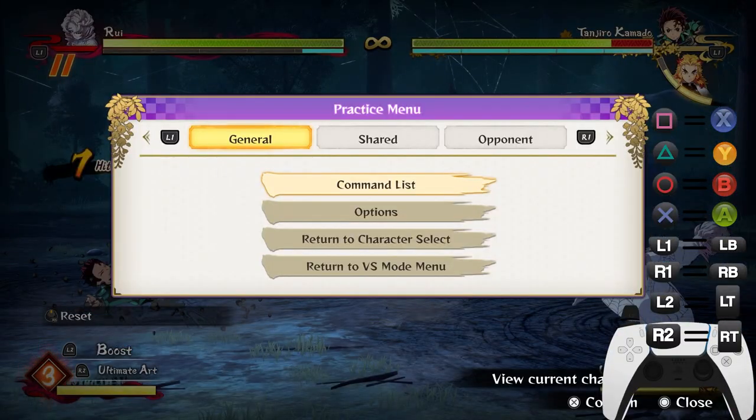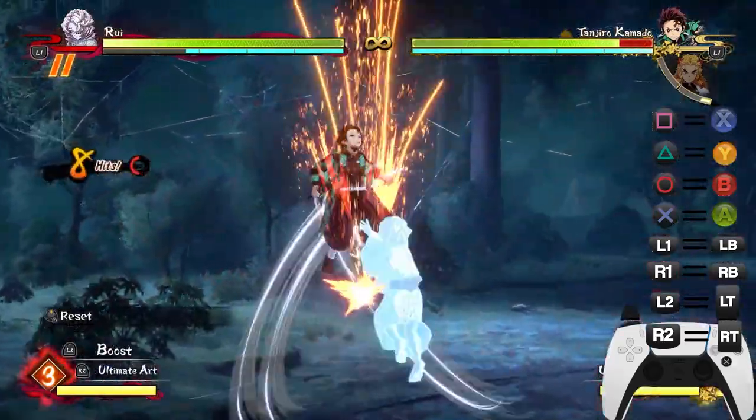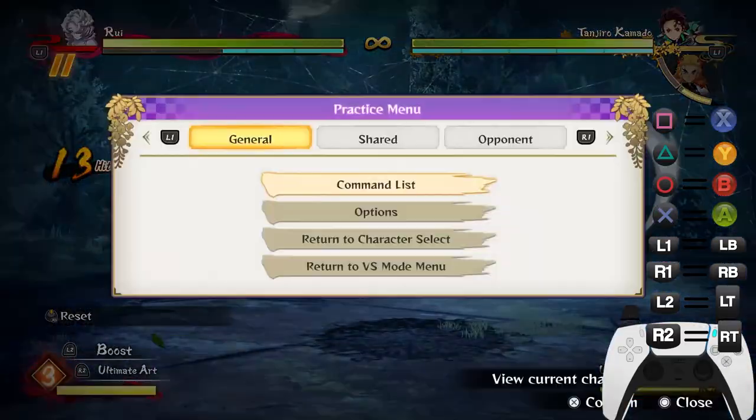Rui is the only character with a DP that can extend combos and is safe on block. You can extend combos from it and add supers to it, making Rui's DP probably the best DP in the entire game in my opinion.